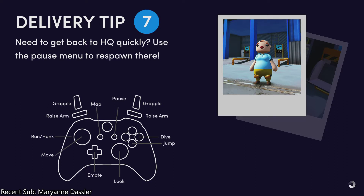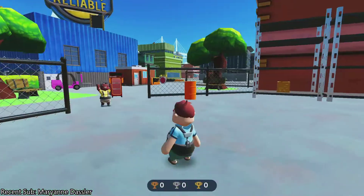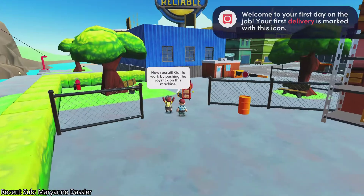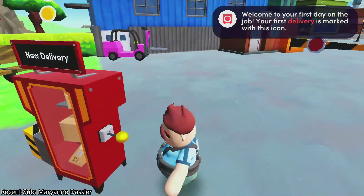Here are the controls: map, pause, grapple, race, arm, dive, and jump. Okay, it seems simple enough, seems like it'll be fine, but things are probably gonna go downhill - just watching the trailer of this. All right, we're in. First delivery is marked with this icon, okay, so I know what to do.